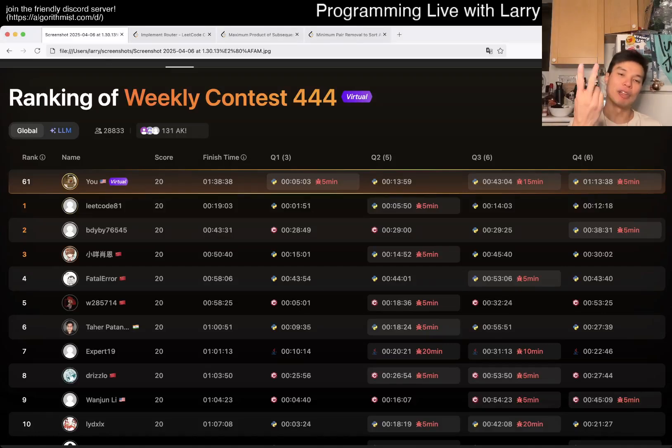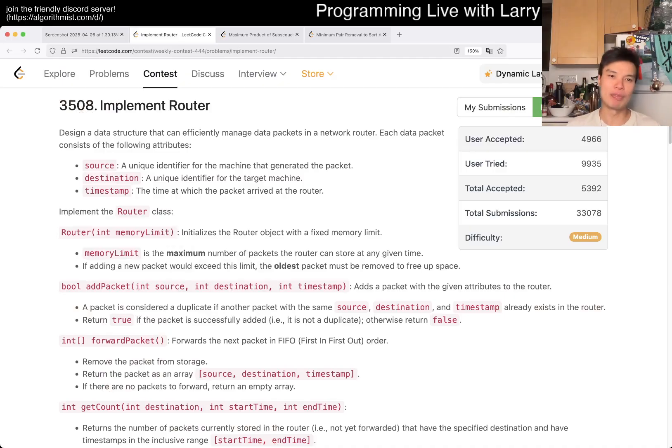Hey, hey everybody, this is Larry. Going over Q2 of the weekly contest 444 - implement router. Hit the like button, hit the subscribe button, join me on Discord.